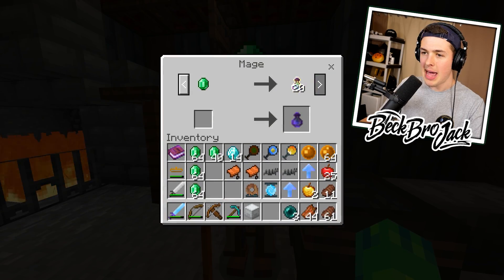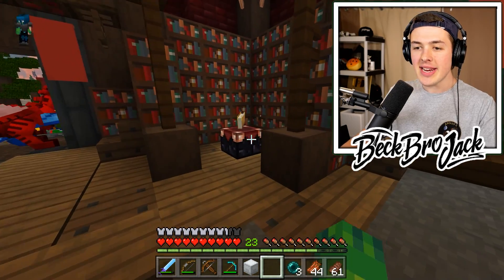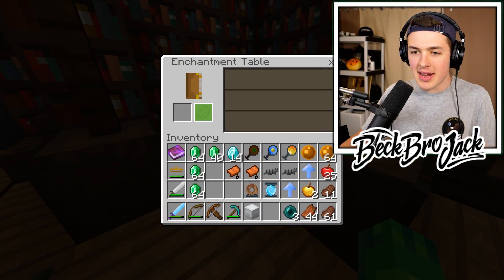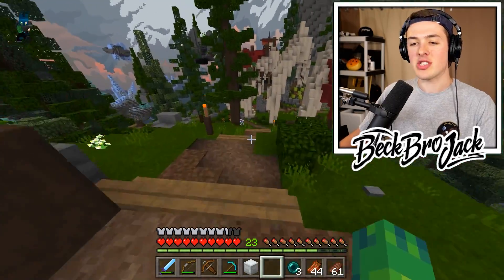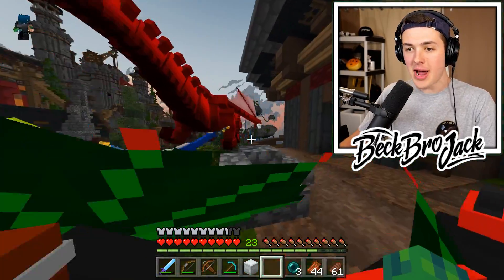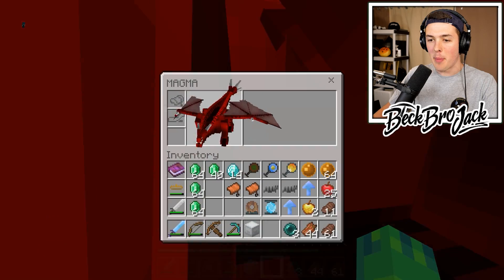I could buy books, lapis, bottles of enchanting. I do indeed have 23 levels, so I guess I could go ahead and enchant some armor later in today's episode. In the meantime, though, I do want to get myself some dragons. And I also just remembered — I forgot to give Magma the brand new upgrades.